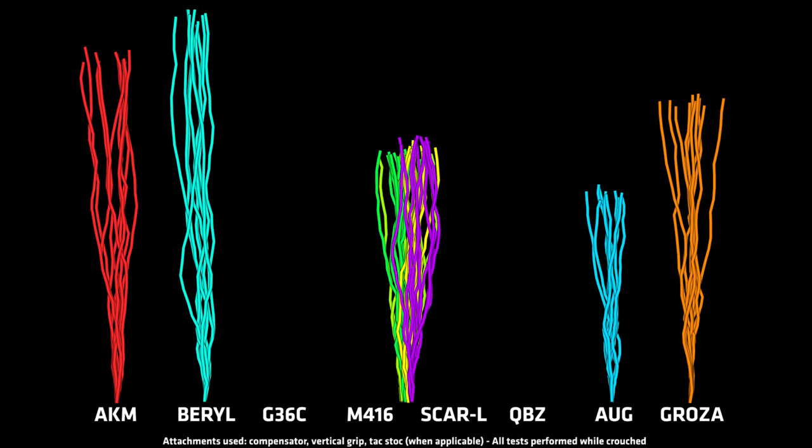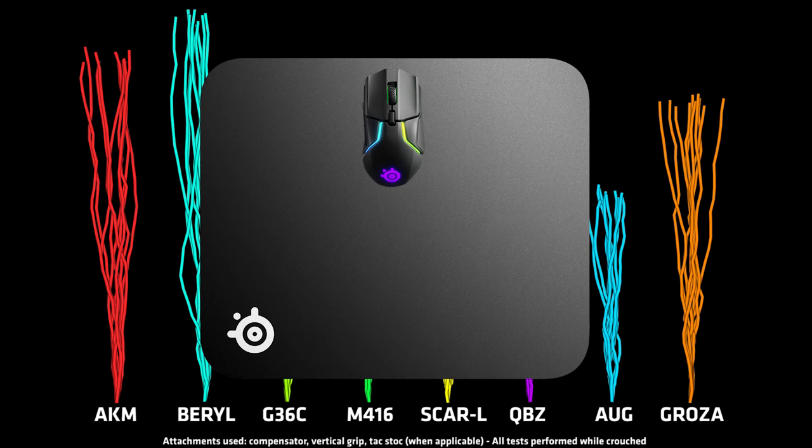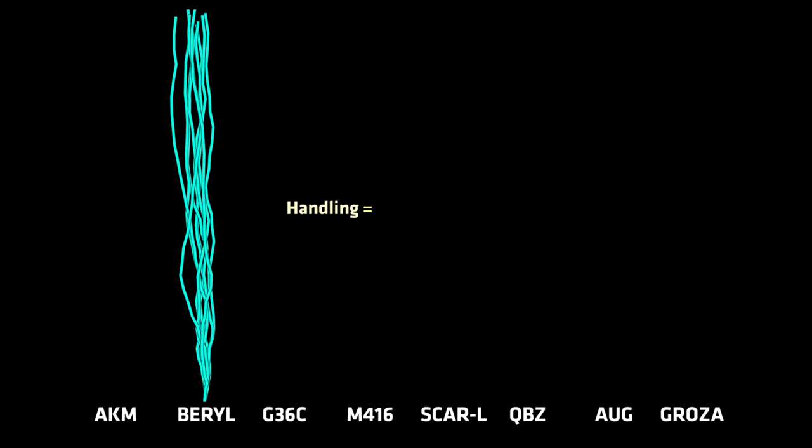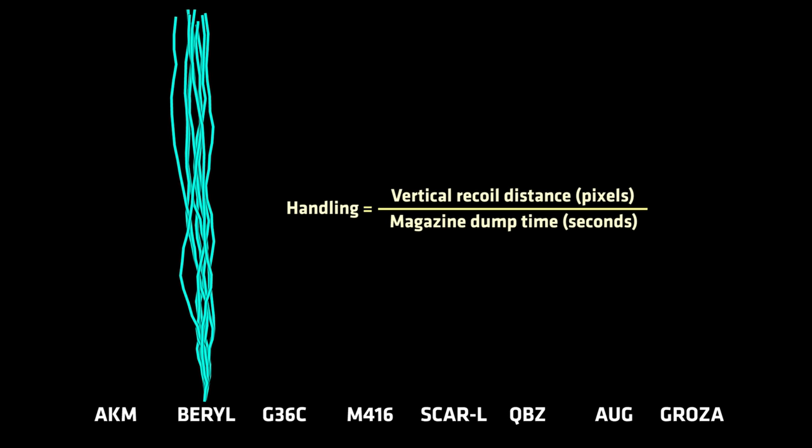As I had previously talked about, controlling recoil in PUBG is all about moving your mouse downwards, and the faster you have to do this, the harder it is to control. So we can actually calculate which gun is more difficult to control by measuring the vertical recoil and dividing this by the time it takes to dump the magazine. This gives us the average muzzle climb per second.